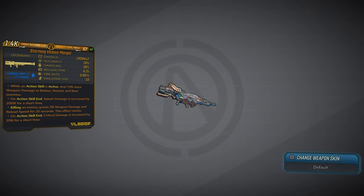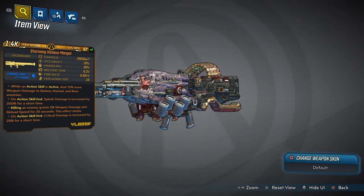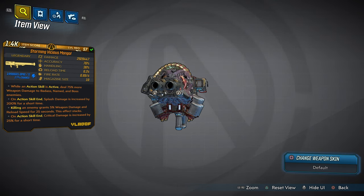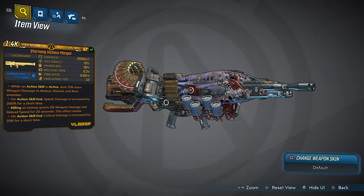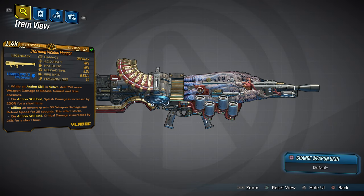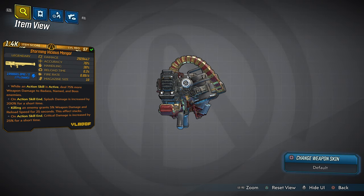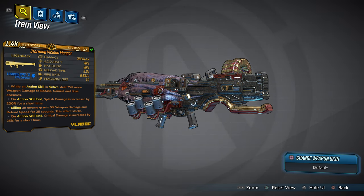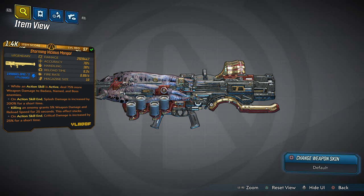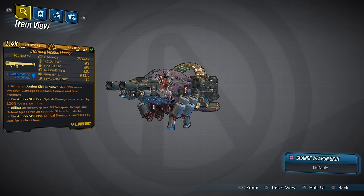Now let's take a look at handcrafted item number 20 — the Storming Vicious Mongrel. The design is totally out of this world, unbelievable and out of sight. It has a damage of over 2 million, it's a shock elemental weapon, and it has a crazy mortar targeting system which we'll get into as we dive deeper.